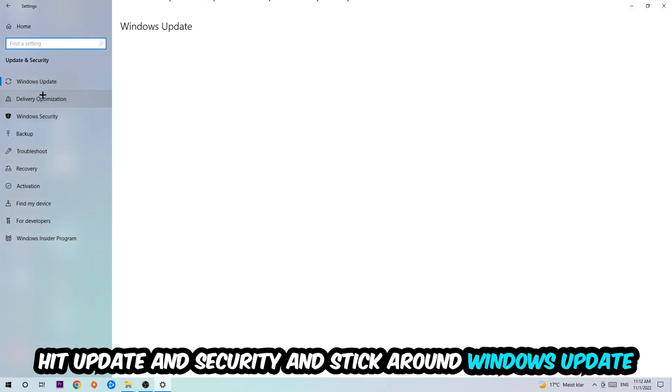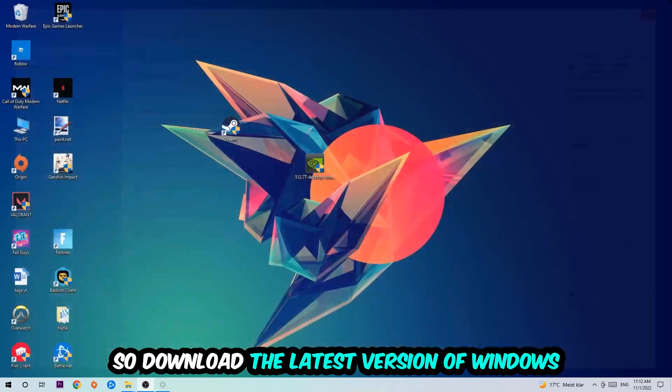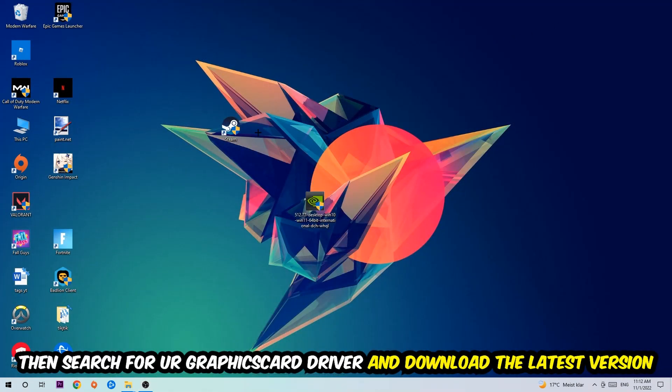Go back and hit Update and Security, then stick around Windows Update to make sure you're on the latest version of Windows. Once you're finished with that, search for your graphics card driver application on your PC or browser and update to the latest version of your graphics card driver, just to provide the best possible performance for your PC.